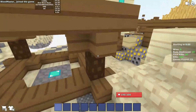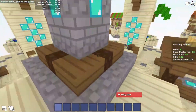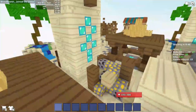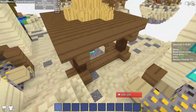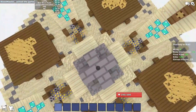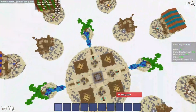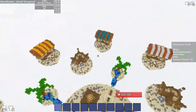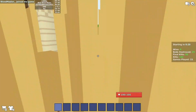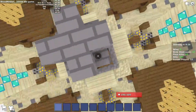Sorry everyone, I kind of forgot the name of this map — let me know in the comments. Anyhow, this map is kind of like a sandy beach area, and if you're really yellow you can literally hide here and hopefully nobody will see you.